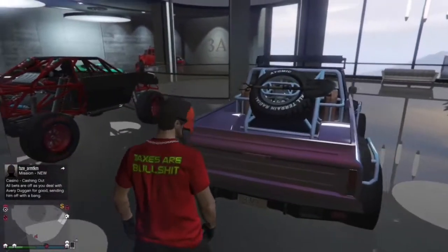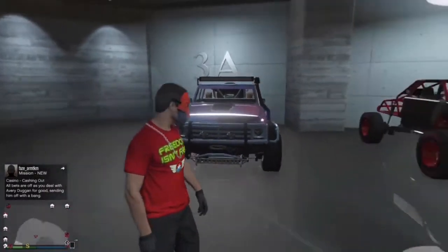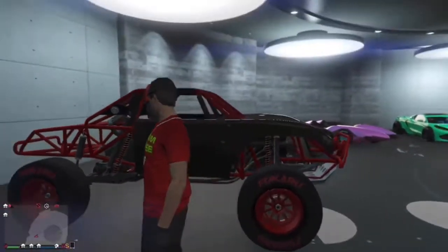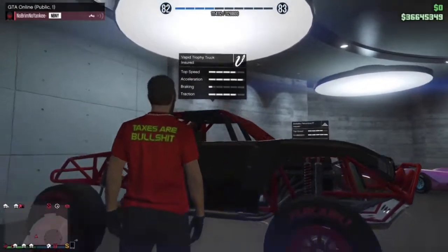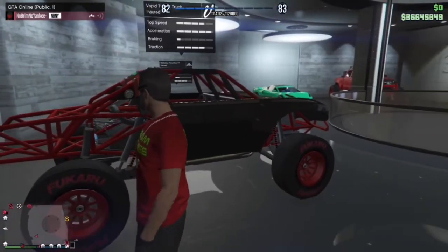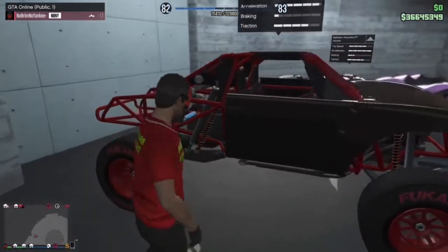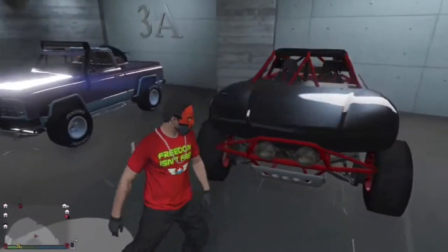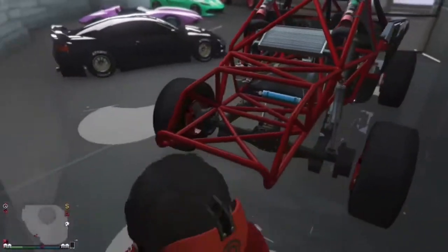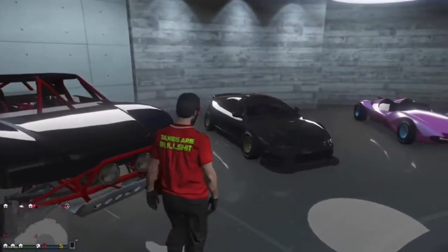This is the trophy truck. It doesn't come with Yankton plates, but it comes with F1 wheels. It's red and black — nice red and black, it's pretty sick. Not gonna lie, it's one of my favorites.